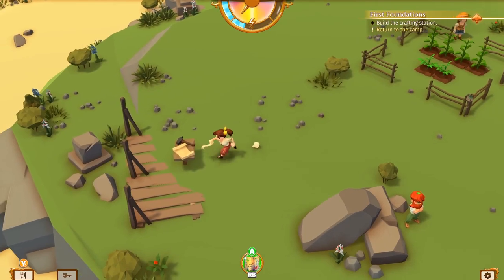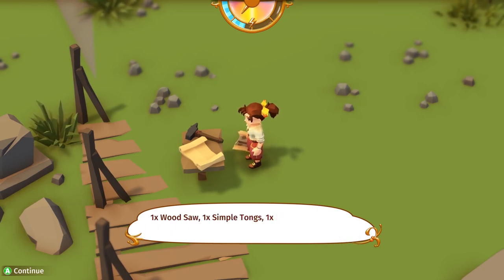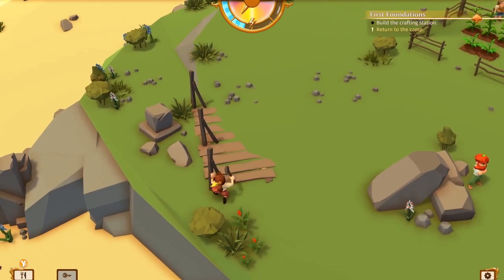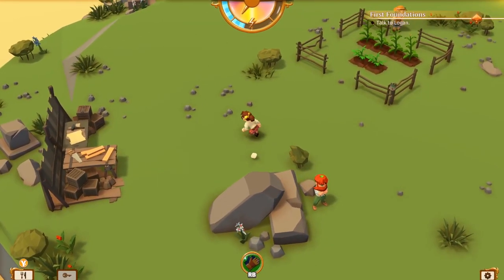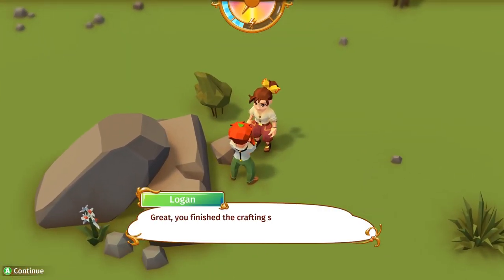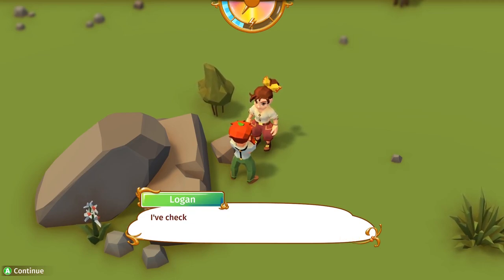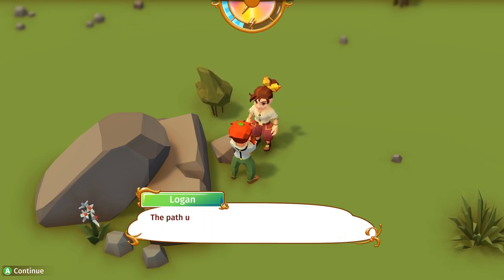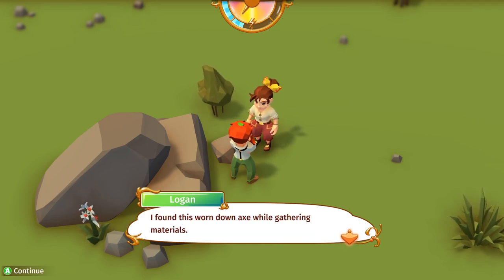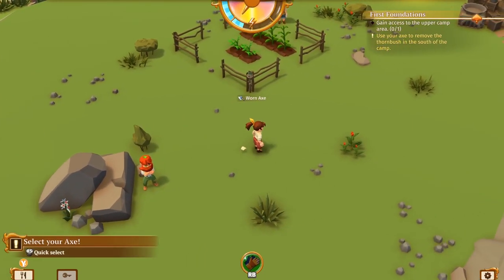Logan will create the foundation for the crafting station while I search the debris on the beach for the tools we lost during the crash. What's this — you have found all items necessary to build the crafting station? We need a wood saw, simple tongs, and heavy hammer. Oh, hang on — I have got them all. Those are the things I found out east! Great, you've finished the crafting station. It's not the workplace of his dreams, but it'll do. Logan checked out the campsite and thinks we should expand up to that plateau. The path up there is blocked by a thornbrush.